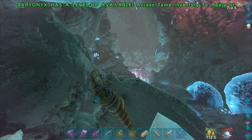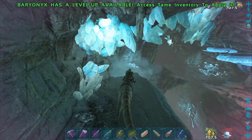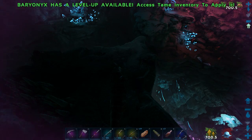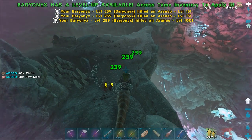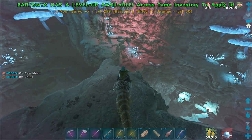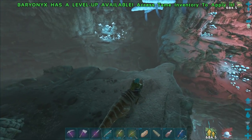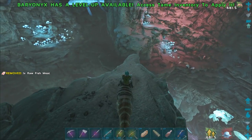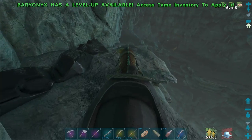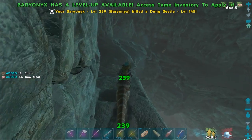Goodbye scorpion. Oh jesus, that's a lot of bats. There's a red drop over there - sweet. Okay, I thought we were going to fall. I feel like the music is quite loud - I'm going to turn that down, it's so loud in my ear. We should head over for that red drop. There's also a dung beetle - level 145! Crazy high level.